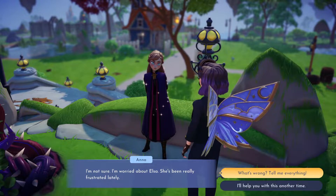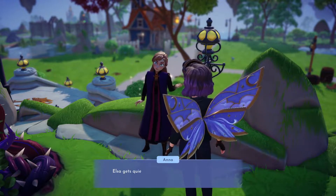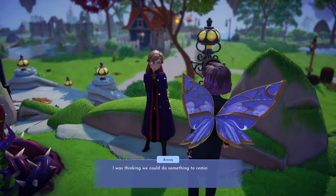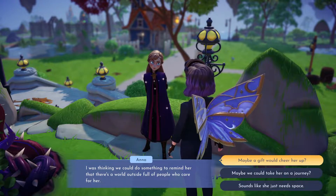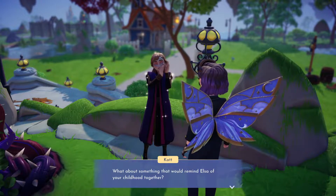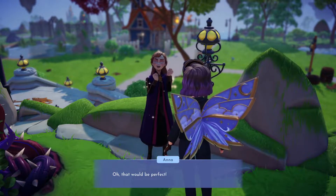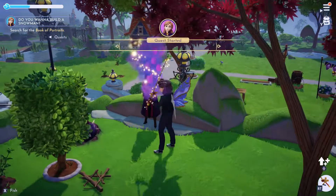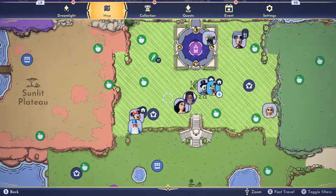Hi! I'm worried about Elsa — she's been really frustrated lately. I guess stuff at the cavern isn't going the way she'd like and she hasn't figured out a solution yet. Elsa gets quiet when she's upset and she tends to go off by herself. I was thinking we could do something to remind her that there's a world outside full of people who care for her. Maybe a gift? What about something that would remind Elsa of your childhood together? Oh, that would be perfect! I have a book with drawings of our family in the house — let's go get it. I still have Mother Gothel with me, so let's go that way anyway but I'm gonna go up here and pick these pumpkins.